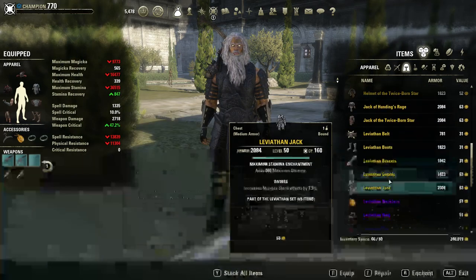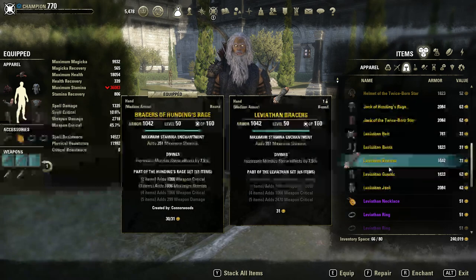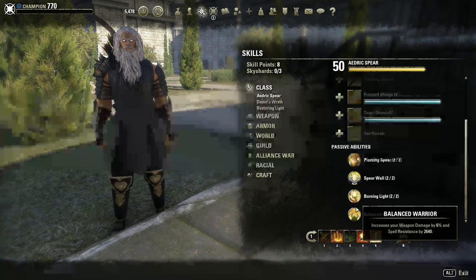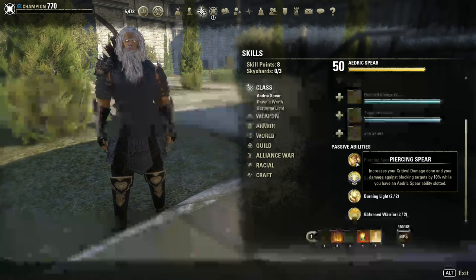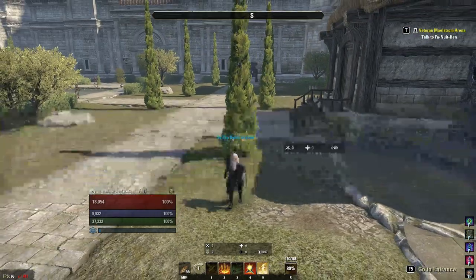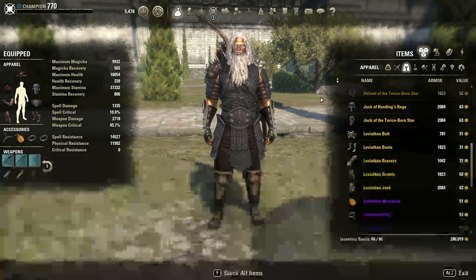Leviathan was changed this patch — it now gives 12.5% weapon crit instead of 7.5%, as well as having two weapon critical passives. That equates to about 17.6% crit for a full set of Leviathan, which is too strong to pass up — especially with your Age Experience passive on your Templar and Minor Force from your trap. I spent five days farming it on live and got about seven infernos and seven lightnings before giving up. Hunting's really isn't that far behind — it's only if you want to pull that extra 1 to 2k DPS that you'll need Leviathan.